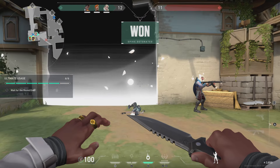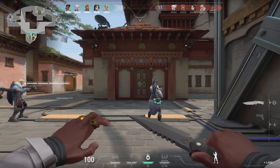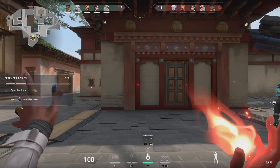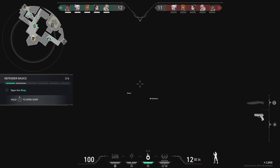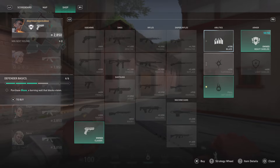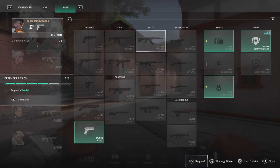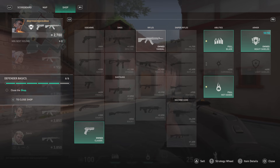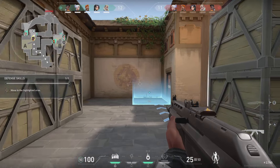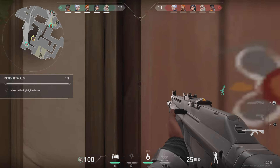Great work. Let's switch to defense. Switching sides. Sage, you're the defense expert. As defenders, we prevent the spike from detonating at all costs. Let's gear up again. First, safety — grab heavy shields. Now your abilities: prepare blades this time, wall of fire. The key to a defensive hold is spreading out and sharing information. Phoenix and Sova, defend A site. Everyone stay alert — listen for enemy footsteps.